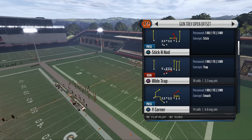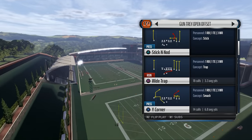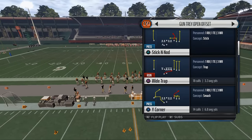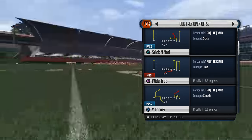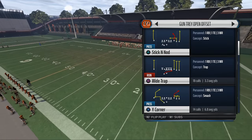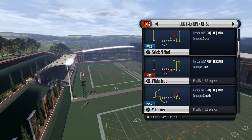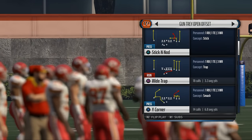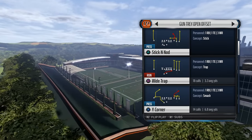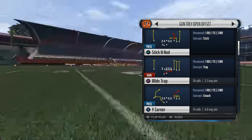I was watching the Madden Invitational — specifically the game between T-Raw and Hoshugs, which you can find archived on the easports.com Twitch page. What I noticed was a lot of similarities in schematics: people were running inside zone with a couple of vertical patterns, but a lot of people really didn't have great routes to beat man-to-man coverage. That's kind of weird considering how effective two-man under is this year.